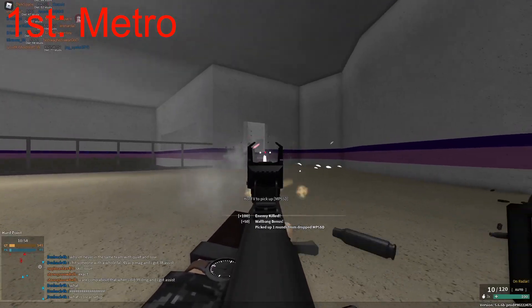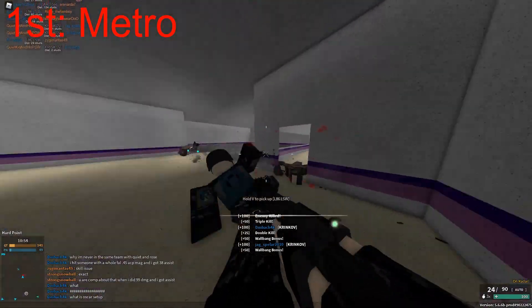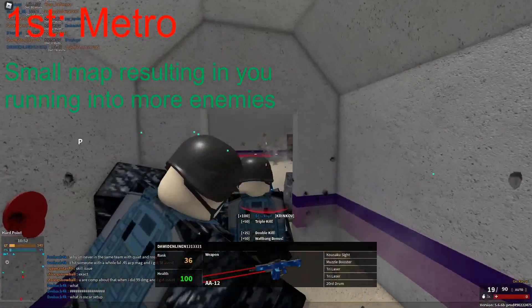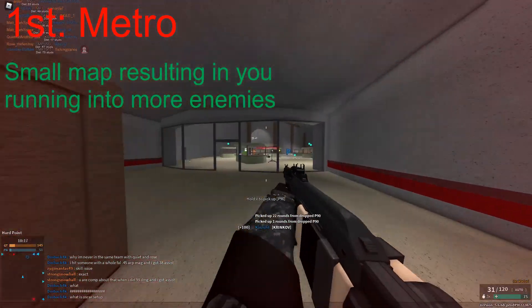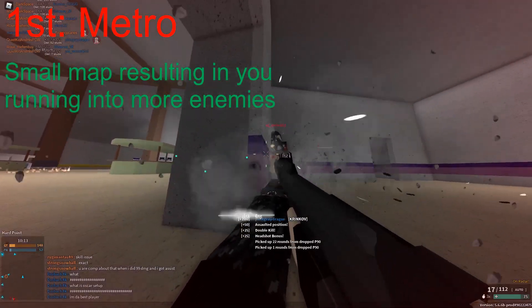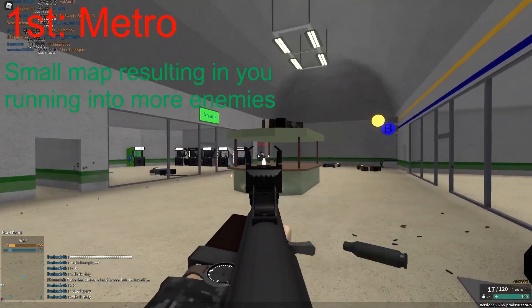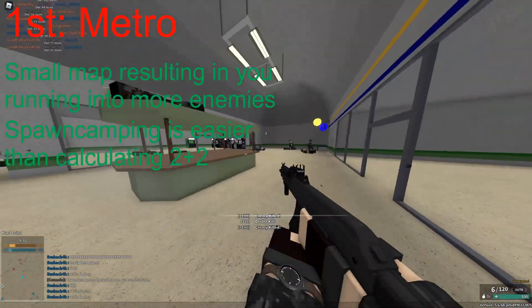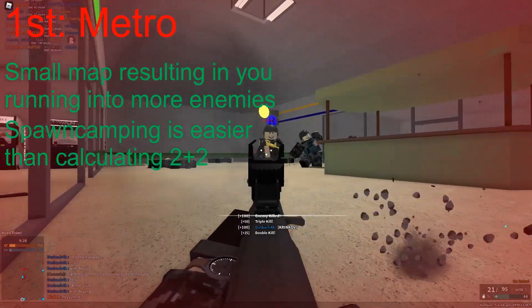Now at number 1 we have Metro, or Metro revamp — same thing. Metro is an extremely tiny map, which means that overall you'll just encounter more players because it's a lot more cramped. But as we all know, the spawns on Metro are also complete dog shit. You can literally see your enemies spawn in sometimes. This makes Metro extremely easy to spawn camp, especially if you're using a solid PTW like the Cold Desmond G, Chris Vector, or even the Mach 10.